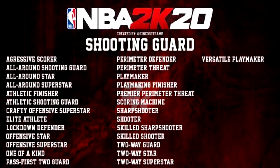Moving to the shooting guard build — it's basically the same concept. Notable unique archetypes here include 'Aggressive Scorer,' where you only upgraded scoring stats like slashing, shooting, and layups with no defense or rebounding. 'Lockdown Defender' would have mostly rebounding and defense upgraded. 'Sharpshooter' just maxes out shooting entirely. 'Skilled Sharpshooter' maybe has a little dribbling mixed in. 'Versatile Playmaker' likely upgraded everything a bit then maxed out playmaking on top.